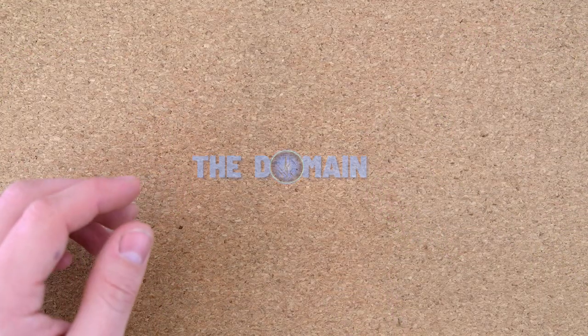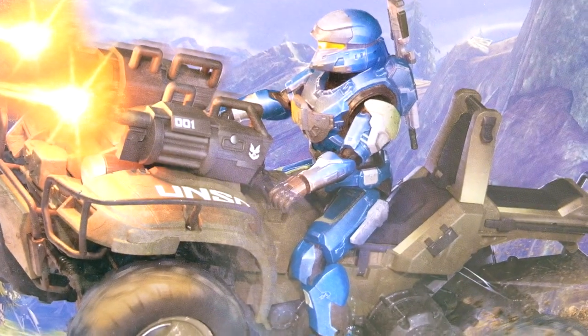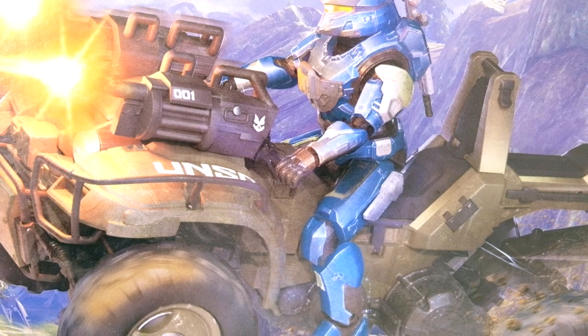Hello once again, YouTube, and welcome back to The Domain. Today we're continuing our Jazzwares World of Halo train with the Gungoose Gambit — just kidding, this is just the World of Halo Gungoose. The Mega Constructs Gungoose is called the Gungoose Gambit, which is another example of 343 showing specific assets to Mega and Jazzwares at the same time.